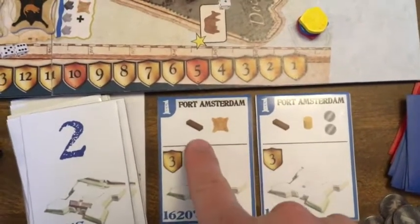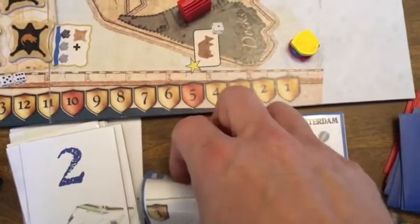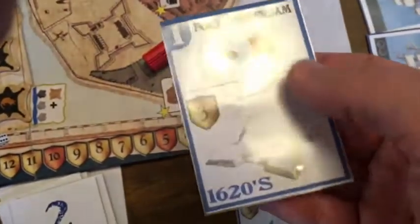There are two options each round — one costs one wood and one fur. If someone gives up one wood and one fur for their special action, they build this Fort Amsterdam card and it's worth three points.